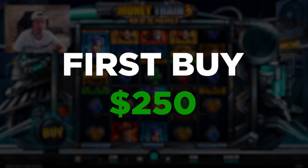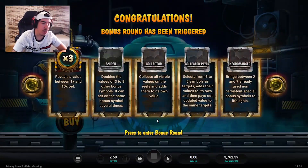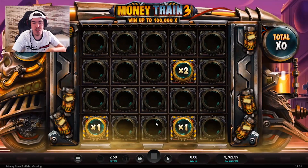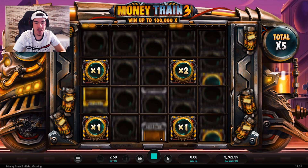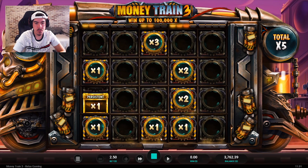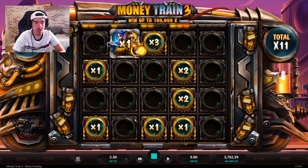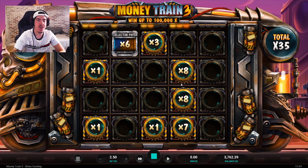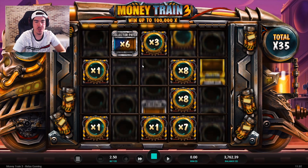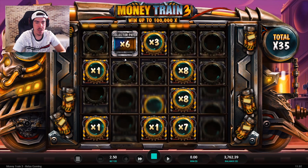We're going to buy the regular bonus and get right into it — four thousand dollars start, probably going to spend over five to ten thousand as long as we don't completely get ripped. It looks like Money Train. We get a 1x. Oh, you can get baited on persistent symbols. Wait, that's really good — or maybe not. In Money Train 2, if you got a collector pair it would give it to everything.